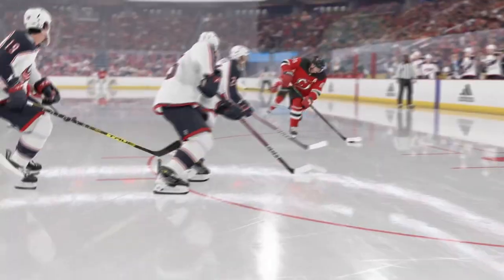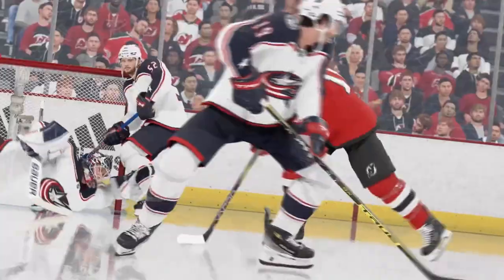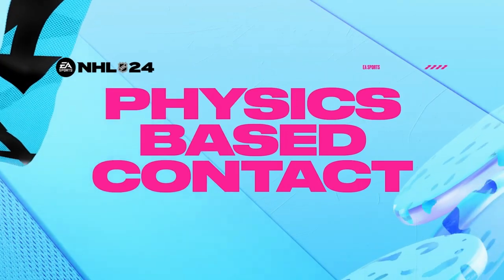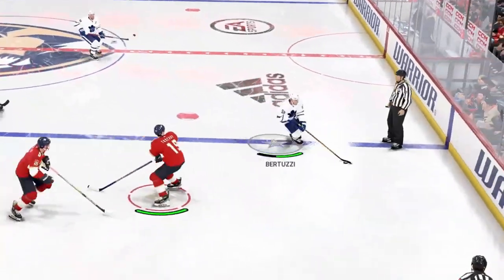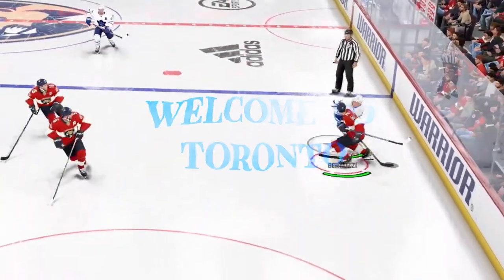As a goalie tires, they'll make more errors, causing rebounds and absolute chaos in the crease. The physics-based contact feature revolutionizes checking in NHL 24, bringing more physicality to the game and ramping up the fun and authenticity of defensive plays.